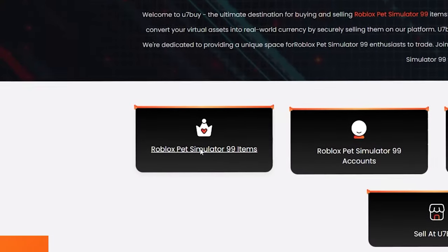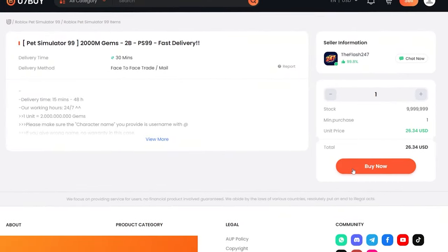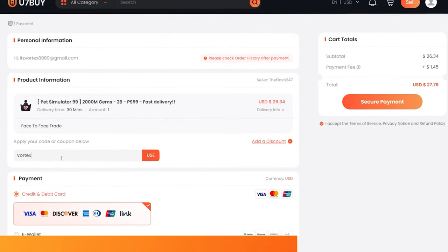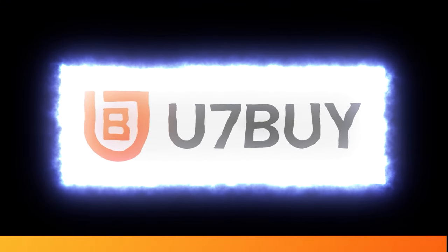This part of the video is sponsored by U7Buy. U7Buy allows you to get great deals on gems and a wide range of diverse items to help you succeed and dominate Pet Simulator 99. Also use code VORTEX for an exclusive 5% off on your order. Check out U7Buy in the description down below.